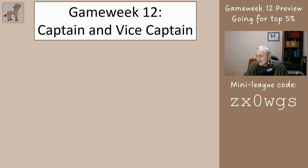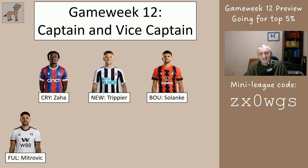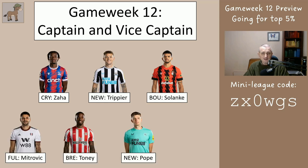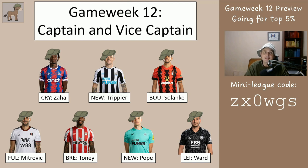Captain and vice captain — this was a tough one because the main people we like are in Man City and Arsenal and they're not playing. So I've selected seven players. The first player I show you that you have, make your captain; the second player that you have, make your vice captain. The order of preference is: Zaha, Trippier, Solanke, Mitrovic, Tony, and then the keepers Pope and Ward. That's the instructions for game week 12 of trying to get in the top five percent, and it's going all right at the moment. I'm expecting a red arrow so you may fall outside the top five percent, but don't worry about it — we'll be able to make up the ground no problem.